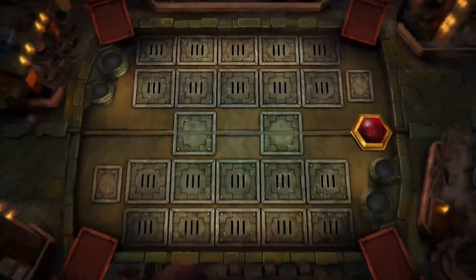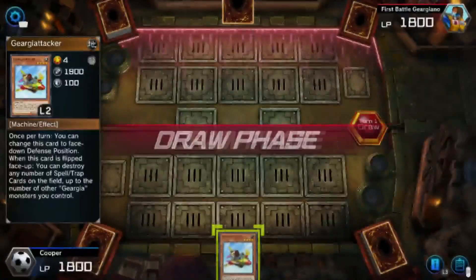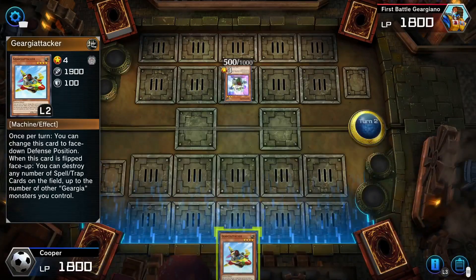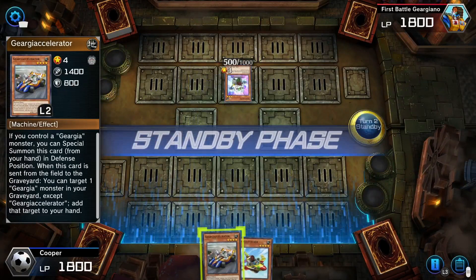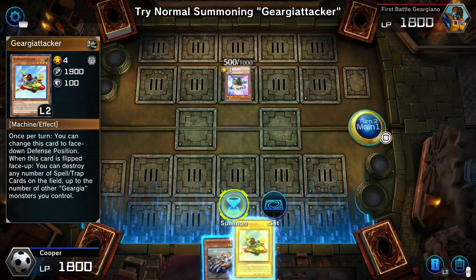So with our three Gear Giano cards, let's go ahead and go in here. Gear Giaunt Attacker — once returned, you can change this card to face down defense position. When this card is flipped face up, you can destroy any number of spells and traps. It's got a 1900 attack. That's pretty nice. Gear Gia Accelerator — if you control Gear Gia... okay, it's an XYZ summoning deck. Start with Attacker, and then Accelerator gets to Special Summon.